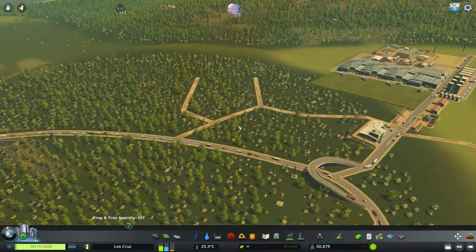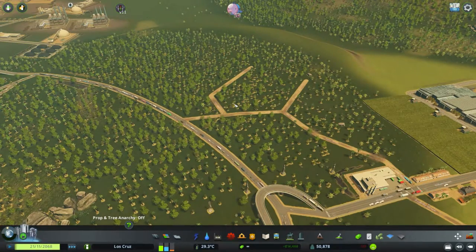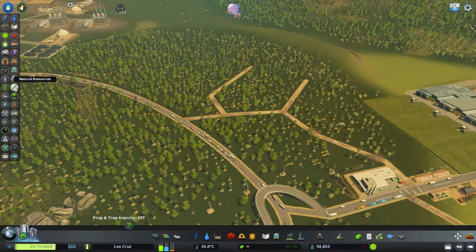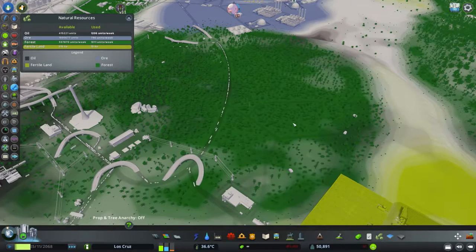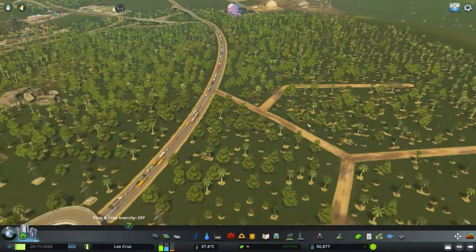We've already looked at the farming one in the previous video, so I'm going to show you the forestry one. Right in front of me I have picked this area. How do I know it's good for forestry? Because it's got trees. But if you come to your little layers tab, you can click into your natural resources and it opens up this overview. You can see here that this is a great green belt with loads of good forestry lands. Green is good for forest, blue is good for ore, oil is in black, and the greeny yellowy color is your fertile land for farming.